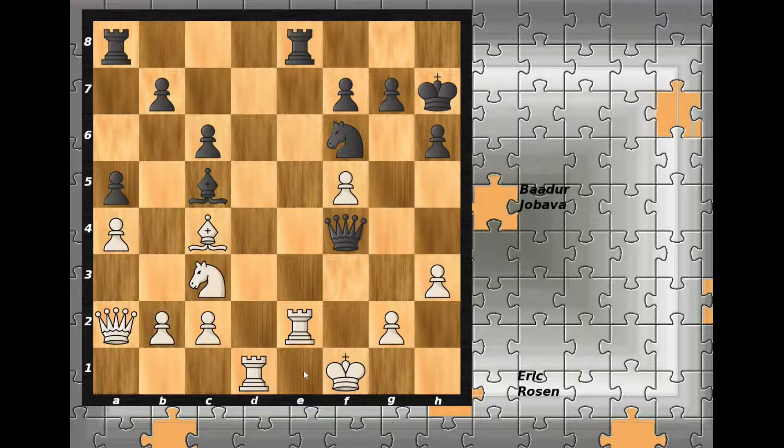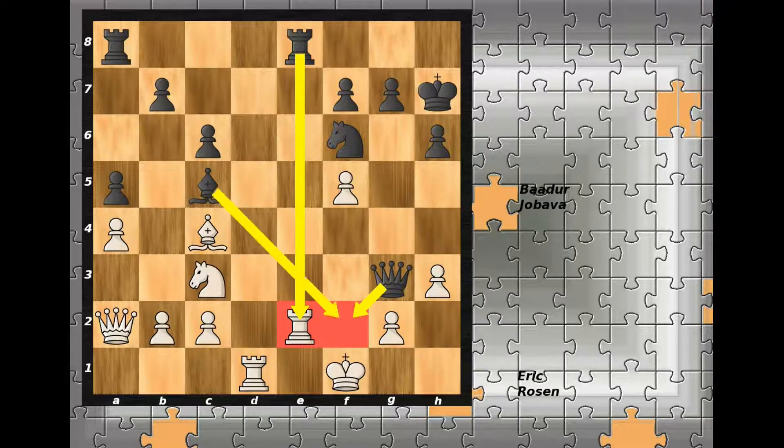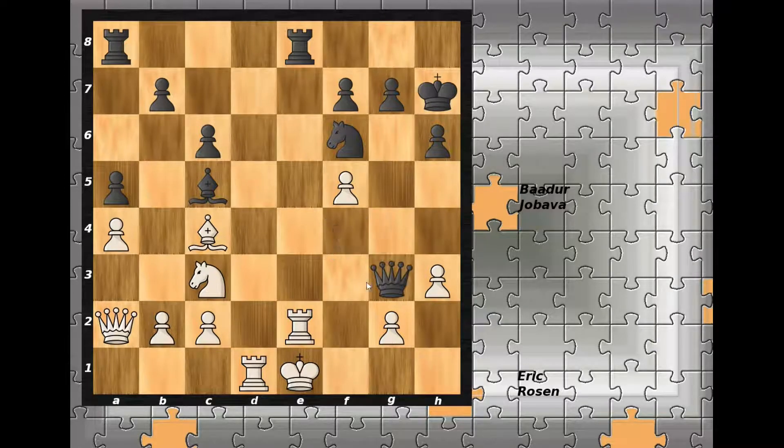After queen to g3 check, if king goes back to f1, the rook is going to be captured and there is a threat of checkmate on f2 — Black is winning. If king goes to d2, we have bishop to e3 check: if rook captures, queen recaptures and it's checkmate; if king goes to e3, bishop to f2 discovered check, king to d2, queen to f4 check, rook defends, and after queen to e3 it's checkmate. So in the game, White decides to capture the pawn — f-pawn captures on e3.